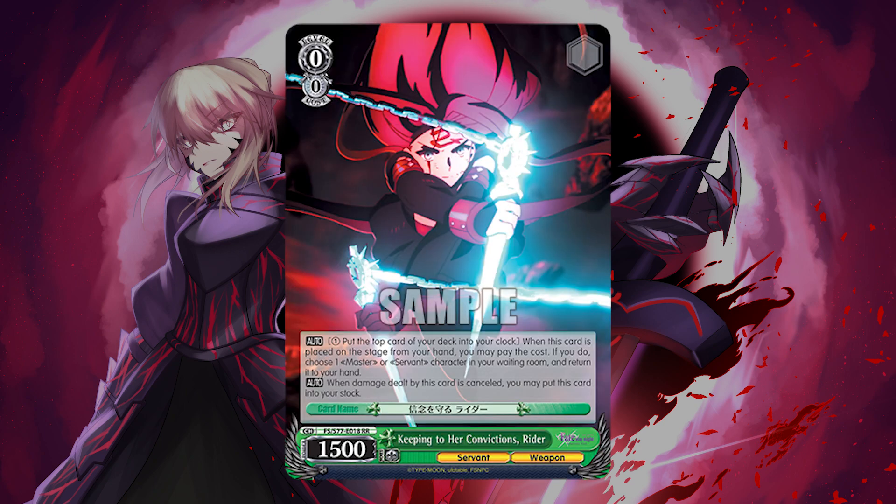We also run the Keeping Her Convictions Rider — another opportunity to convert stock into cards. This is a pay one, clock self, from the top of deck to salvage a character from waiting room: master or servant. It does not specify levels, so we can choose any level from waiting room. It also has the ability that when damage dealt by this card is canceled, you may put it into stock — so you can potentially deny board that way as well. That conversion from stock to hand is really important in this deck.